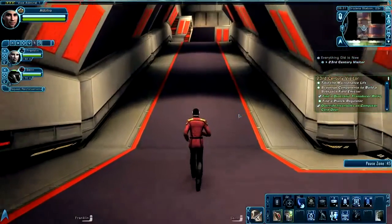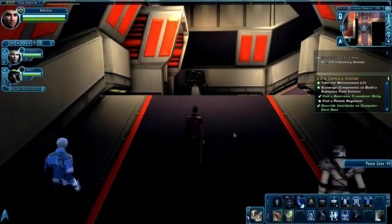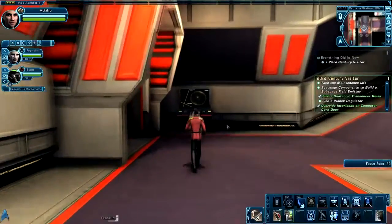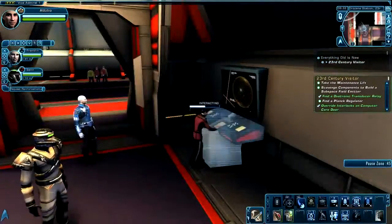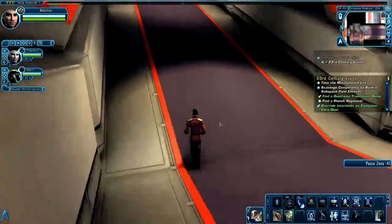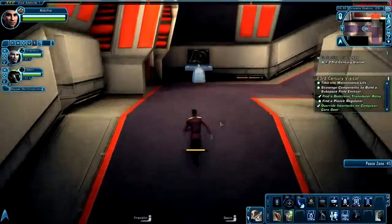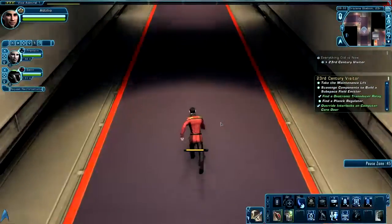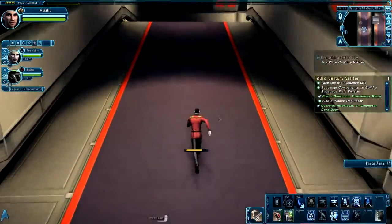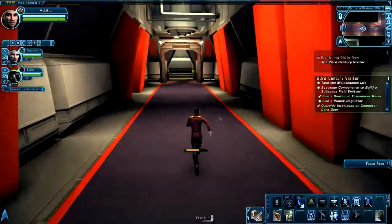Now head up this ramp, and be careful because there are crewmen patrolling around — if they spot you, they'll attack you. The biggest trick with this part of the mission: see where the patrol is, wait for them to go inside of the room, then use a console to lock them in. That way you don't have to battle them. If you're Klingon, you may want to fight them so you can get that accolade.